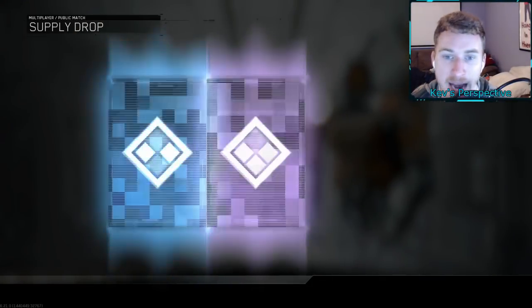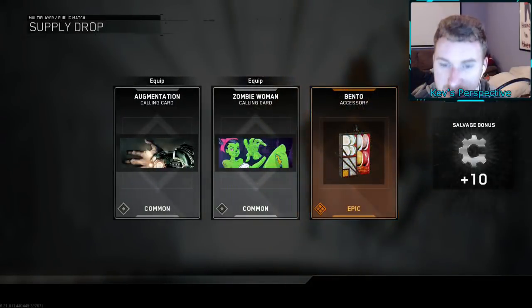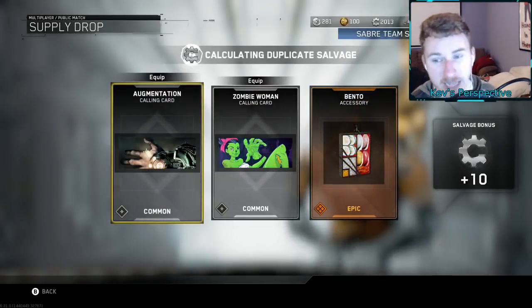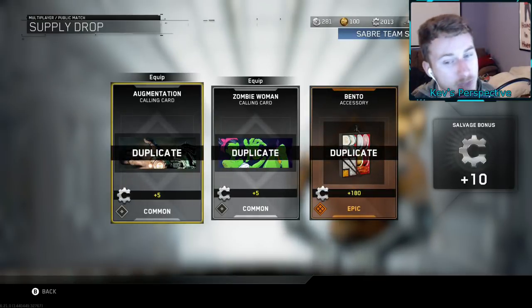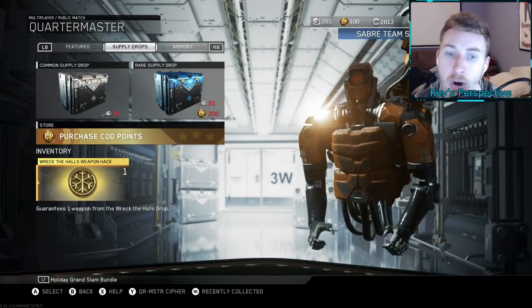Let's open the epic supply drop — we are guaranteed one epic item. We got the Vento accessory. Really? That's what you're going to give me? But we have 2,000 salvage now so that last drop did help out.